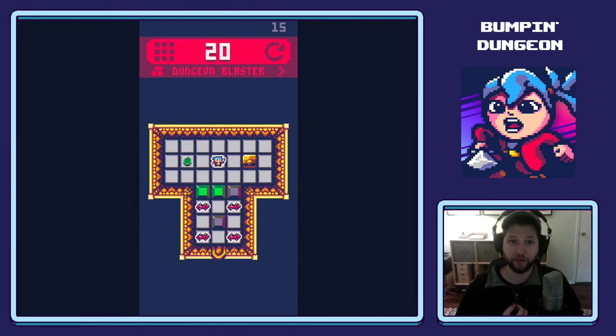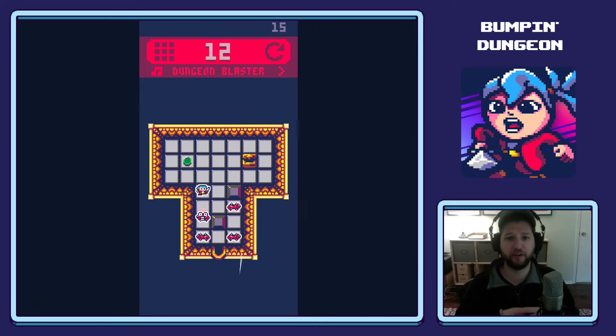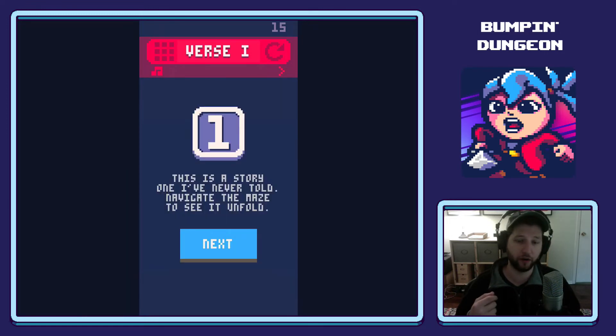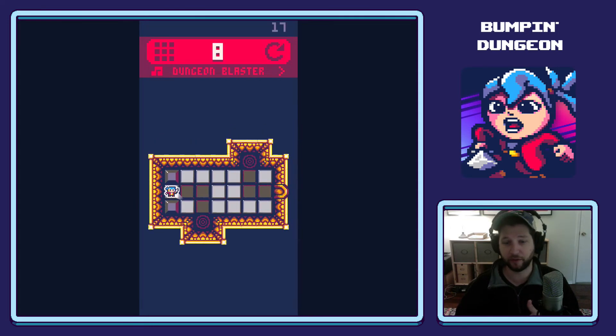Unlike Synthwave Escape, Bumpin' Dungeon was created from scratch using no pre-existing assets. There are 120 levels in the game, but many of them exist solely to teach you a new mechanic. For example, in one level the player steps on a light block to open the door. As the game progresses, you'll continue to see those mechanics used in unexpected ways. You have a limited number of steps to make it to the exit, which makes optimizing use of these mechanics crucial.